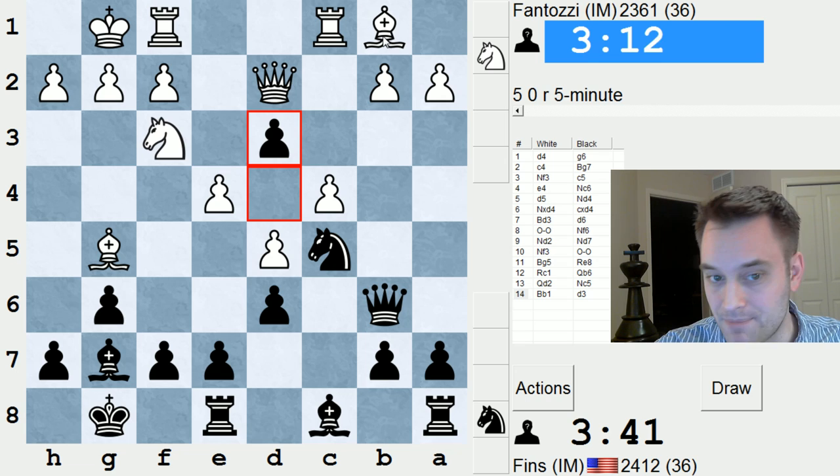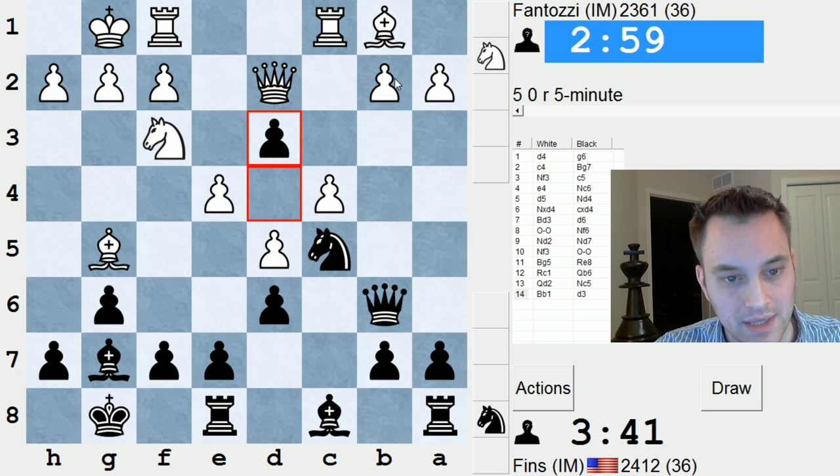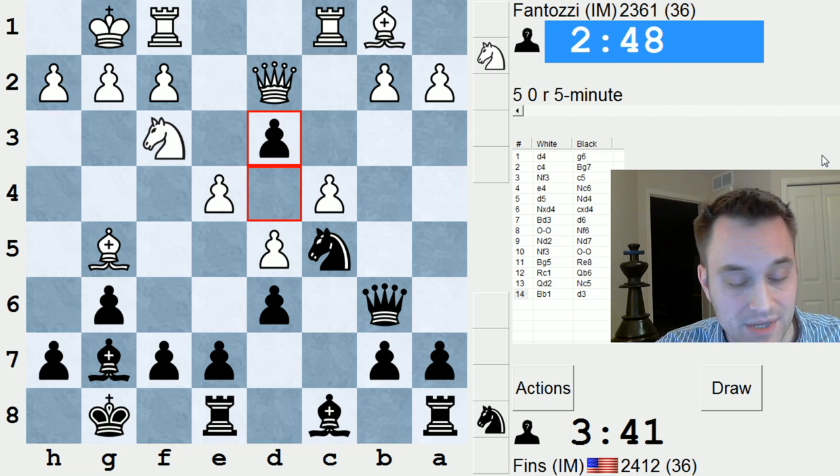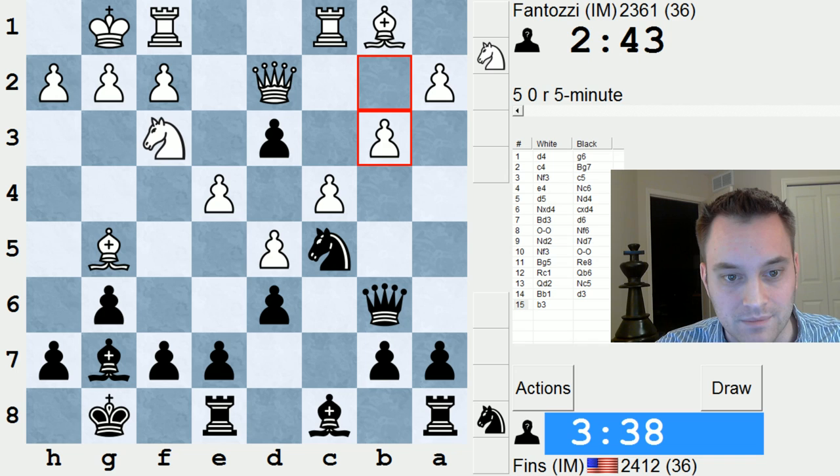The challenge here for White is to find some move that doesn't either lose a pawn or surrender the Bishop pair. I don't think there's a solution to that problem. He probably has to play Bishop takes D3, but then I have some nice choices — I could just take on D3, or I might play Queen takes B2. That's the way I'm leaning right now. B3 — so I can take E4. I probably should. Queen takes, and I can grab that Bishop or play Bishop F5.